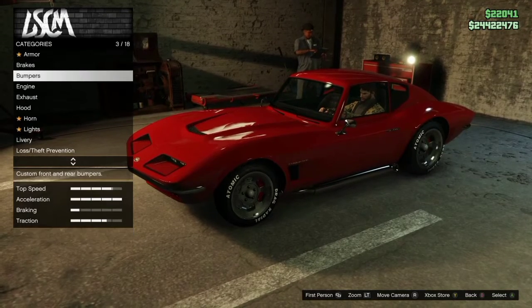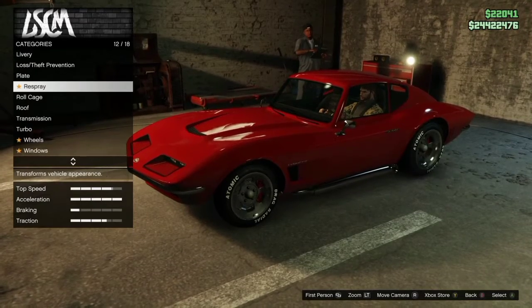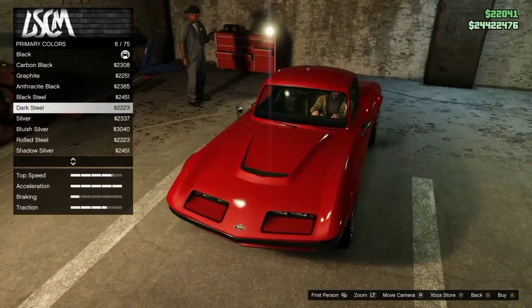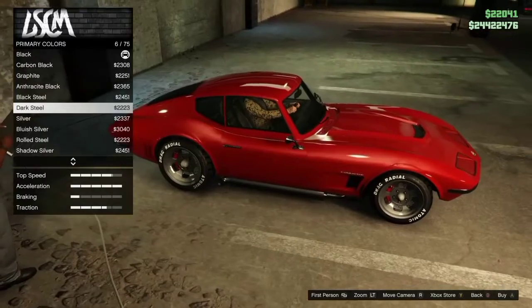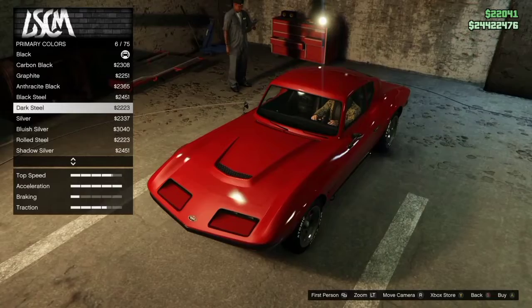I think that just about does it — we're already done with the customization. Yeah, there's not too much in the way of customization. I might get myself a pearlescent finish. I'm not going to make it candy paint, but I do want a little bit of shine. I'm going to go for dark steel — silver is too much shine, so dark steel it is. We're going to go ahead and hit the road.